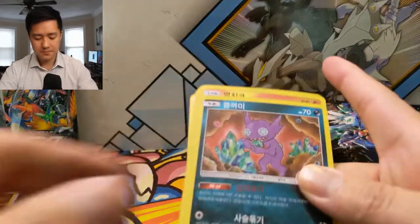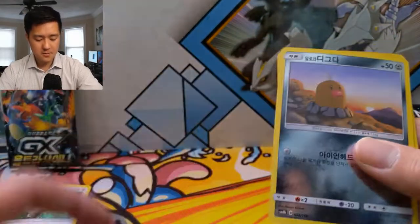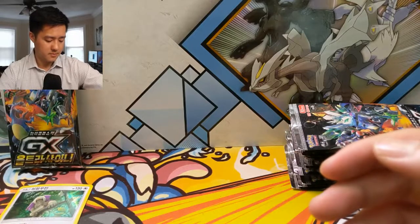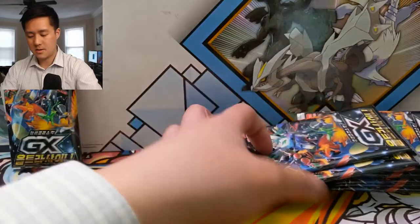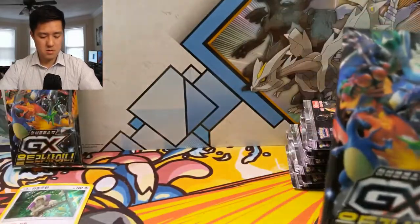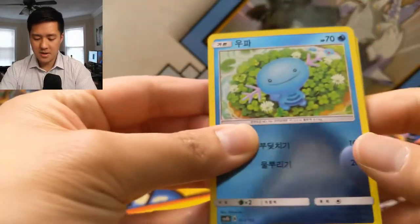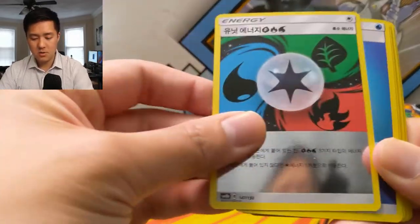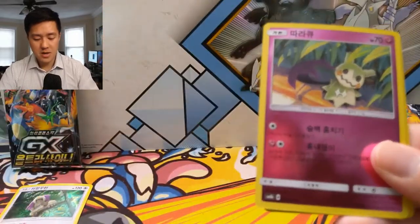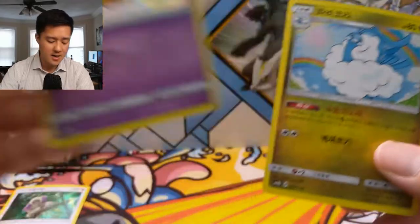You can see the cards are already pretty warped. We got Sableye, Combusken, Inkay, a very nice energy — putting the energies in a different pile — Skateboard Frost Rotom, and an Acerola. Next pack we got a Wooper, Exeggcute, unit energy, water energy, Gible, Gabite, Grass Memory, Mimikyu, Heat Rotom, Altaria — and there's our first shiny, a shiny Inkay, very nice.